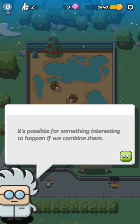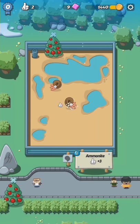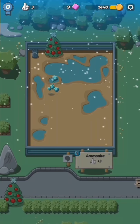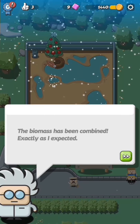'We've got two specimens of this dinosaur — something interesting can happen if we combine them carefully. Drop one specimen onto the other.' Ew, they're making babies! 'The biomass has been combined — better dinosaurs will increase the popularity of our park.' We can repeat this process a few times.